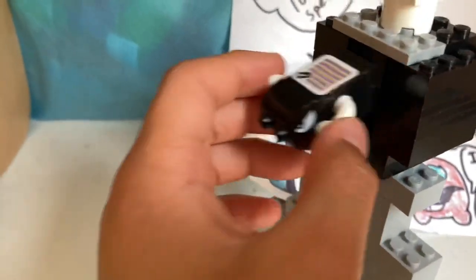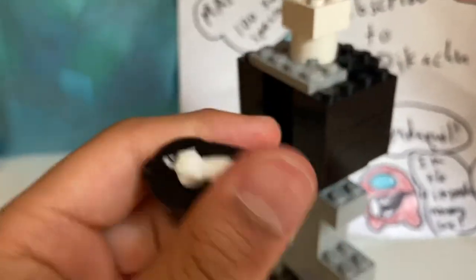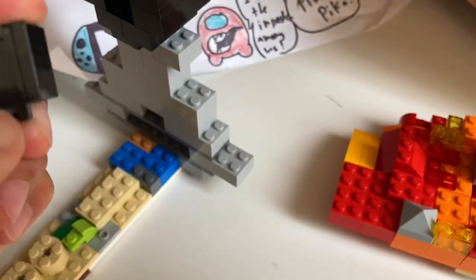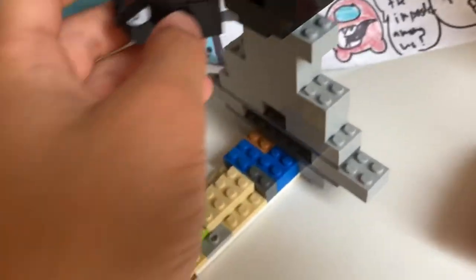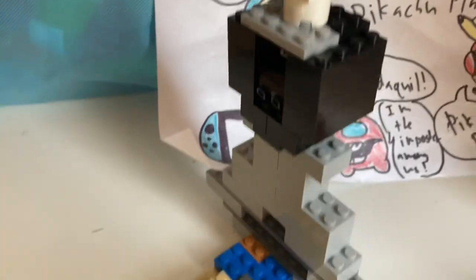This is the Bullet Bill - it actually doesn't fit inside the cannon, but if you remove the hands maybe it could fit. So I'm going to remove the hands and see what happens. Bullet Bill definitely looks weird like this without hands. Okay, and then it can come out - it doesn't really exactly work as intended but at least it can actually fit in there.